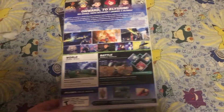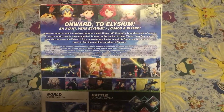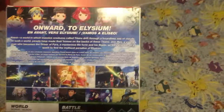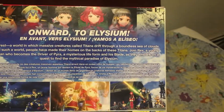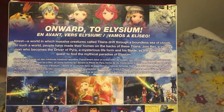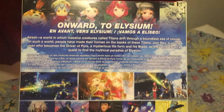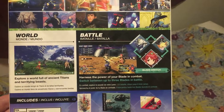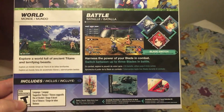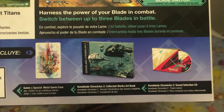Let's read the back of the box, because there's nothing to this Special Edition. 'Onward to Elysium. A world in which massive creatures called Titans drift through the boundless sea of clouds. In such a world, people have made their homes on the backs of these Titans. Join Rex, a young man who becomes the driver of Pyrrha, a mysterious life-form in his blade, as they embark on a quest to find the mystical paradise of Elysium.' You get three things: game metal case, collector world works art book, soundtrack. Doesn't even tell you how many you get.